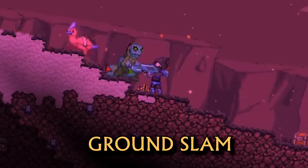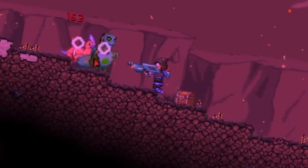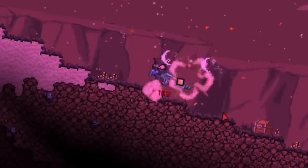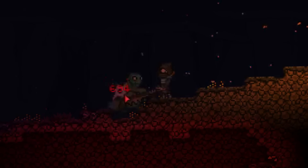Next up is Ground Slam, for when you just don't want those f**kers to touch you. Double tap down while in the air to perform this surprisingly non-lethal attack. Zippity-doo-dah, b**ch.